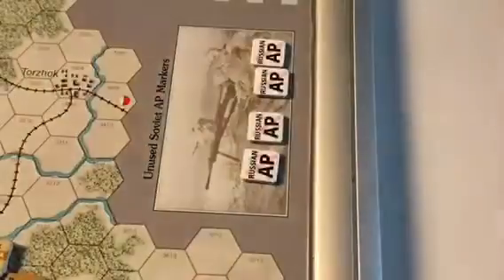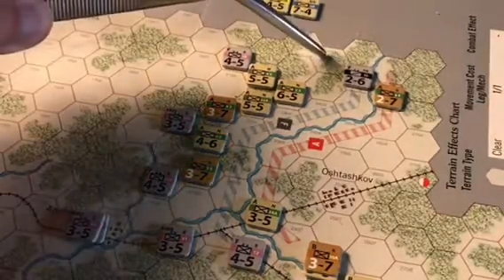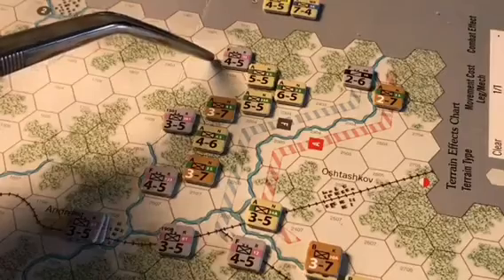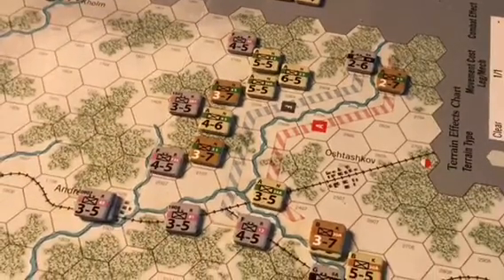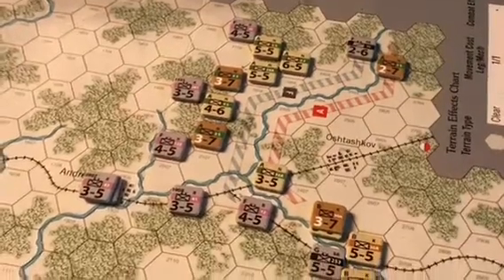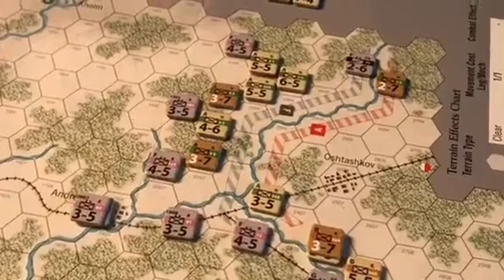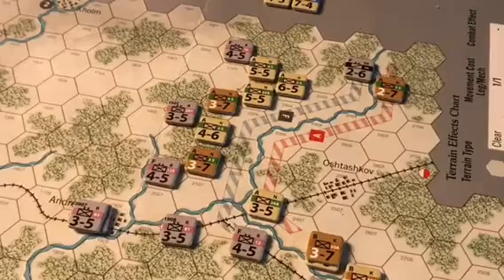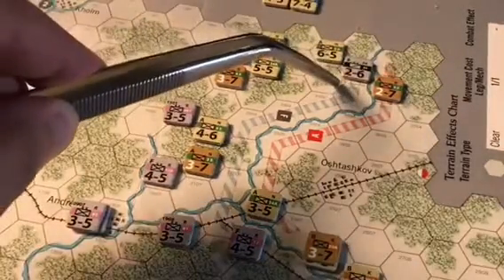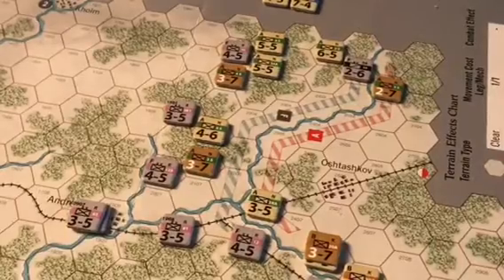The Soviets spend a 5th activation point to activate the northern front for movement. There are opportunities to destroy several units, including a weak German cavalry unit and potentially surrounding an infantry division. With four activation points remaining — one each for WL, WR, Kalining, and northern front attacks — the Soviets can afford to activate the northern front for attack later. After movement, northern front units will attack the now-surrounded German cavalry division and the 32nd Infantry Division. All other units hold their positions.